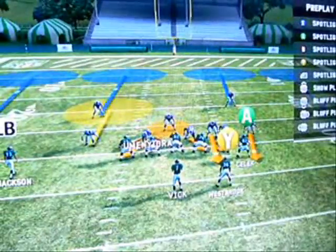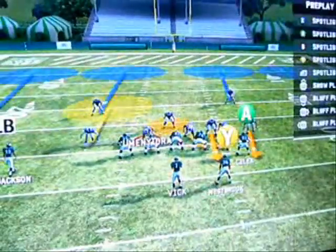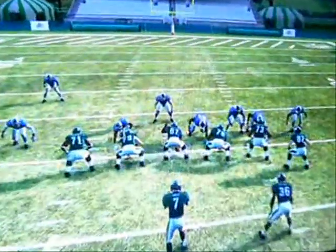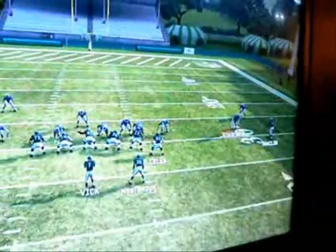We go down to our D-lineman and place him in a D and contain. Next, we take the safety over here, drop him down, bump and run, and man him up on the running back.